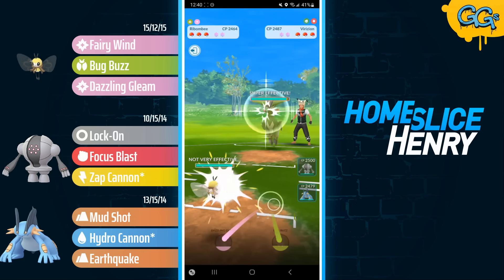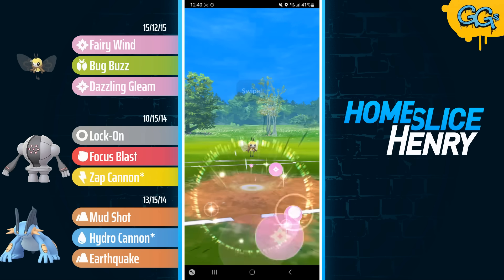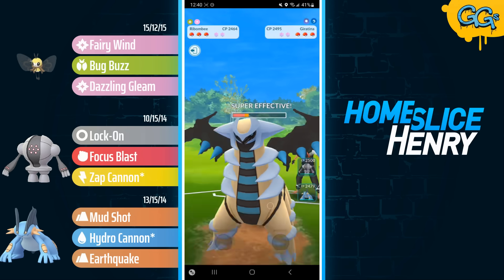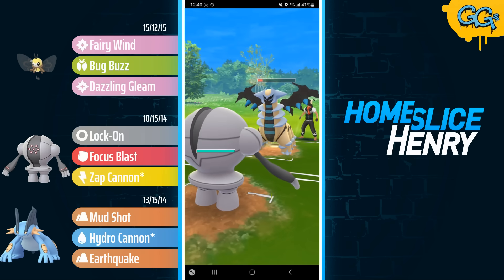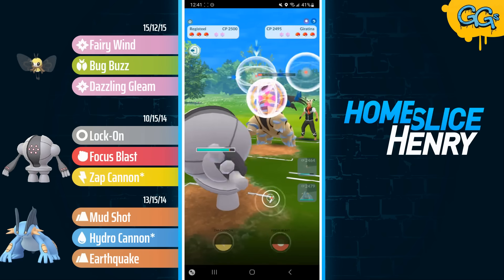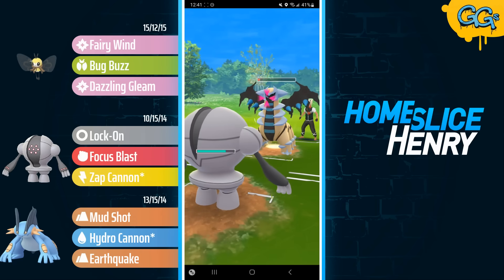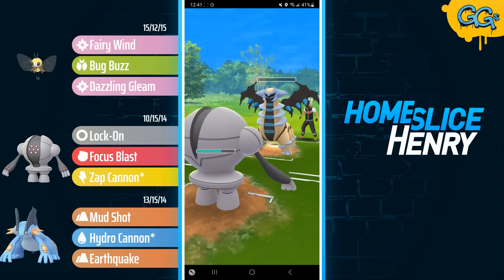We see a great lead in the next match — Ribombee into Virizion. Virizion farming up energy. We see a safe switch into Giratina, and they are core broken. Going straight for the Dazzling Gleam — that nearly one-shots the Giratina. I farm up to the potential Shadow Sneak and then switch into Registeel. It turns out they actually don't have Shadow Sneak — they're running Ancient Power, so that proves to be a massive catch. Now I'm just going to commit to the lock-on farm down. I'll go over 100 energy, but I just want to exit this matchup with 100 energy so I can use it to threaten the Virizion.